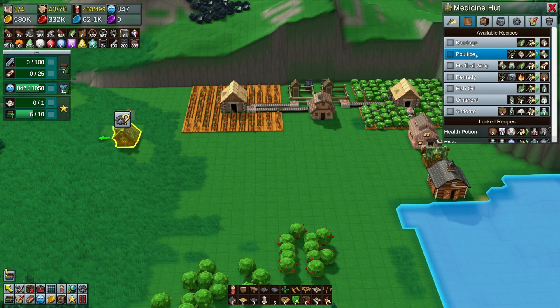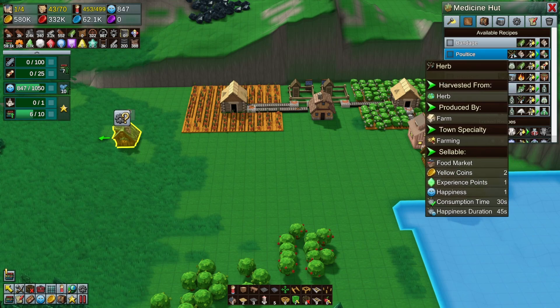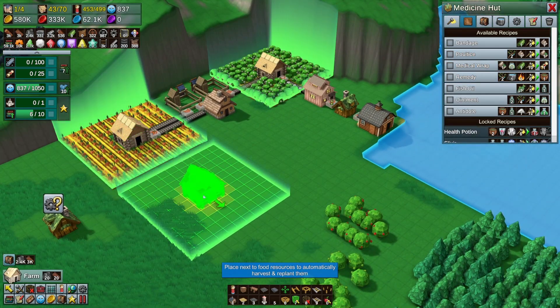Okay, poultice - so they need herbs and bandages. We've got bandages already being made, so we need some herbs, and herbs are produced in a farm. Very interesting, so let's grab a farm here.